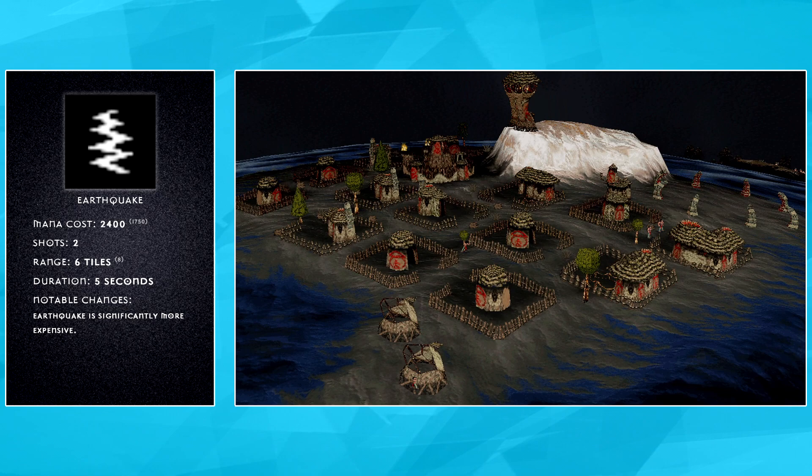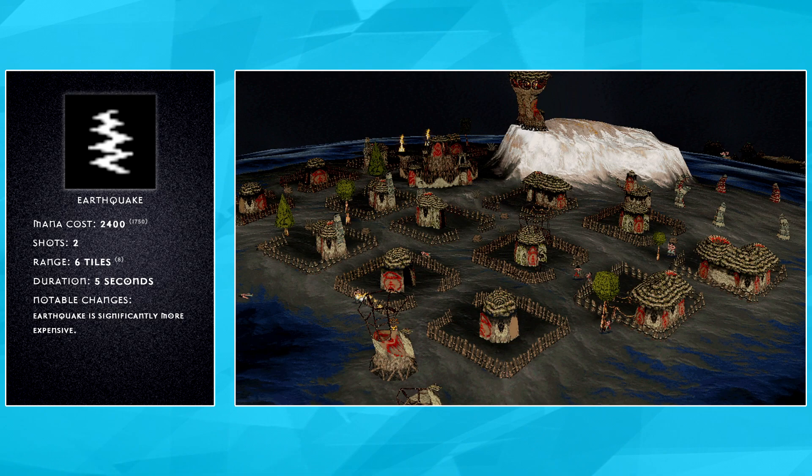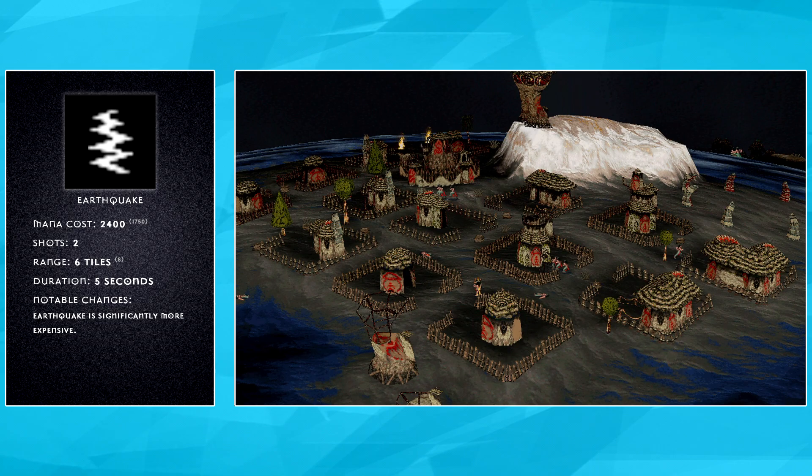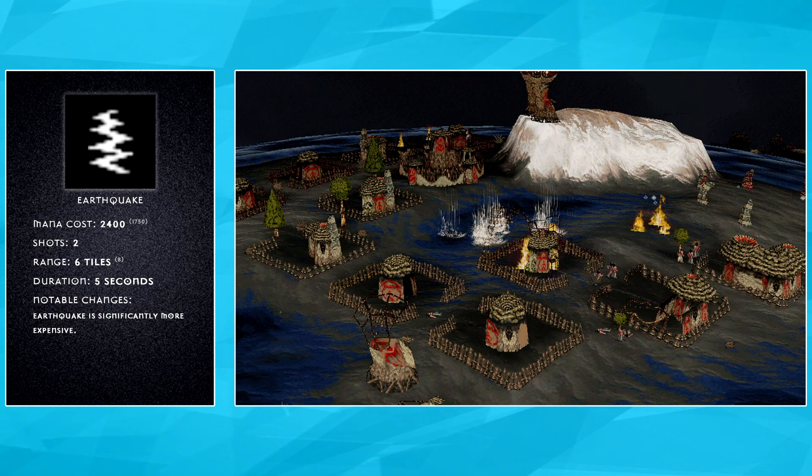Segueing into the change you're either going to love or hate, Earthquake has been nerfed. It's had its mana cost increased to 2,400 mana, and the casting range has been reduced to match the range of the Firestorm and Volcano spells. It was important for the Revival team to not take away Earthquake's viability, so the main functions of the spell remain the same. However, we wanted to make Earthquake one of the many possible options as opposed to the only strategic option.